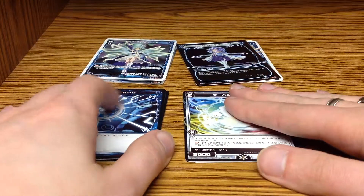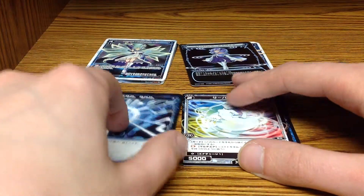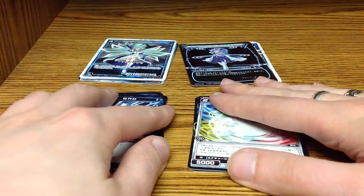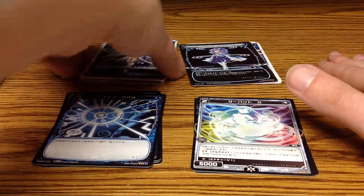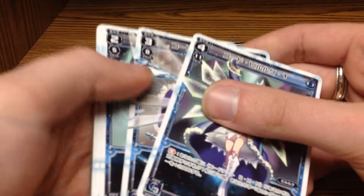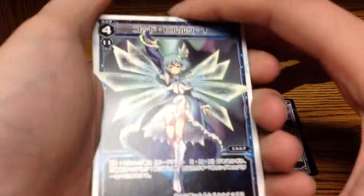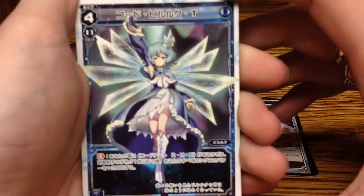So those are the Signi cards and the spell cards. These basically go together and you shuffle them to make your primary deck. Additionally, you also have an Elrig deck, which consists of these cards. If you're familiar with the anime, this is the bread and butter of what your Elrig is.